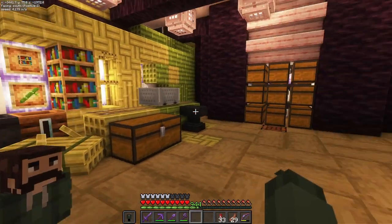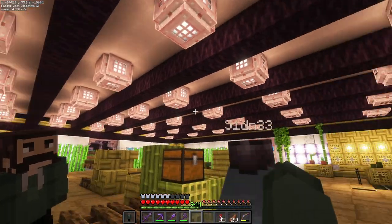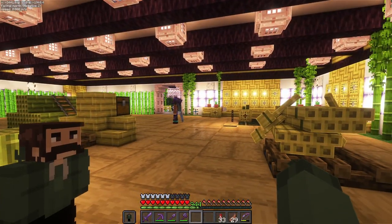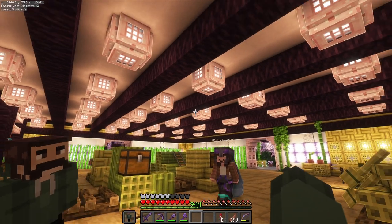We've got some boats on some pallets over here. Sydney did a really good job with the roof trusses and the interior lighting, which looks really cool — nice pink, green, bright, vibrant interior. Quite a few trapdoors there, but I like the end result. It looks nice. Those trapdoors are always fun to place.